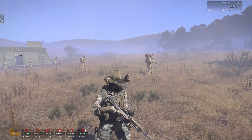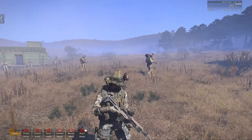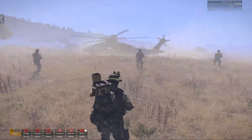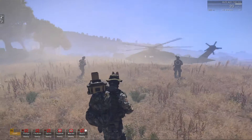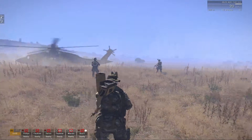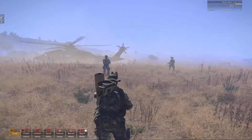Hey guys, it's Ecoli here. Welcome to episode 4 of Dynamic Universal War System Campaign. You guys are watching combat co-op episodes here. In the last episode, we managed to take out a high-ranking officer. We did lose some men, but the mission was successful.